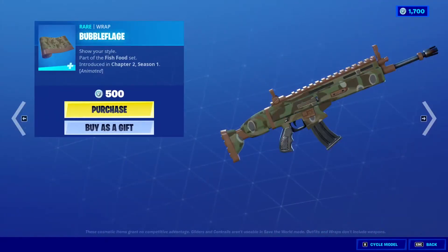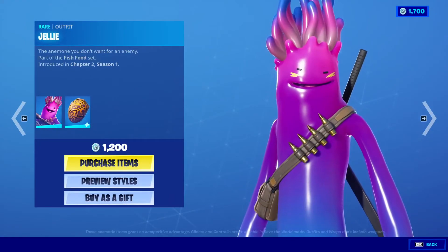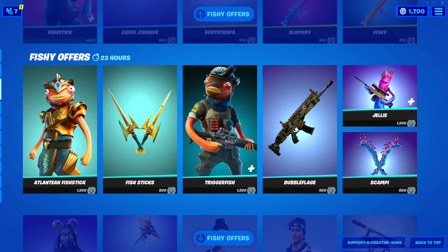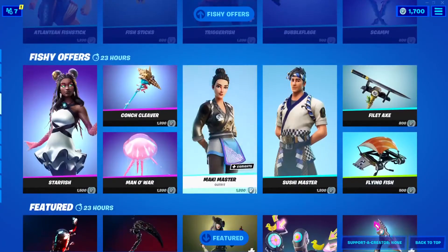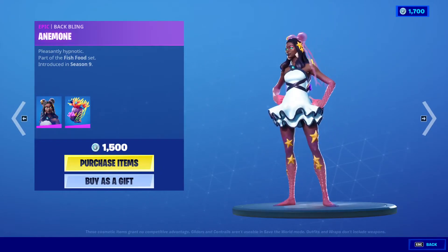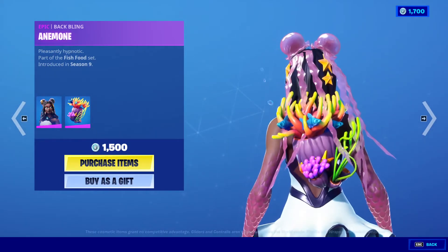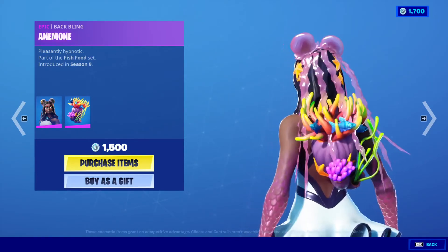Bubble Face Wrap, 500 V-Bucks. Jelly Outfit, 1,200 V-Bucks with the back bling Shelly. And Scampi, 800 V-Bucks Harvesting Tool. Starfish is back, 1,500 V-Bucks. She is from Season 9 with the back bling Anemone. She has like some — are those like betta fish? Cool.